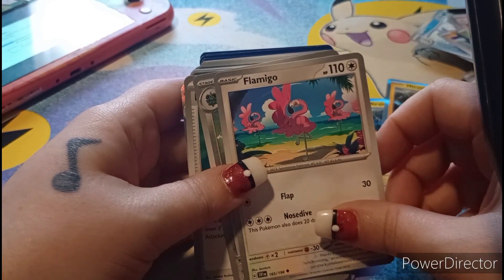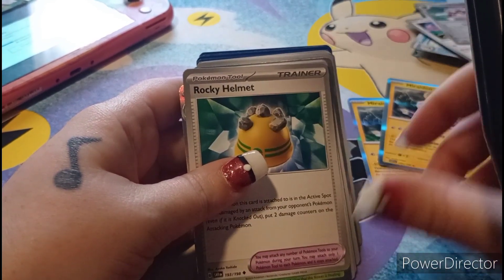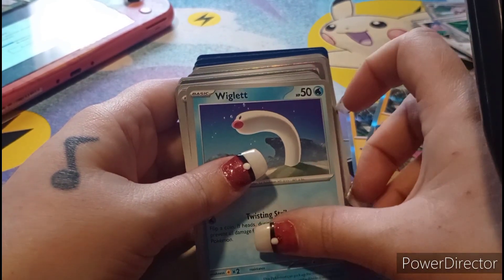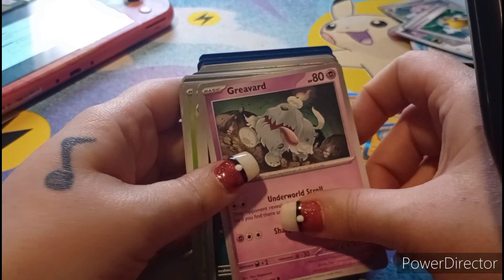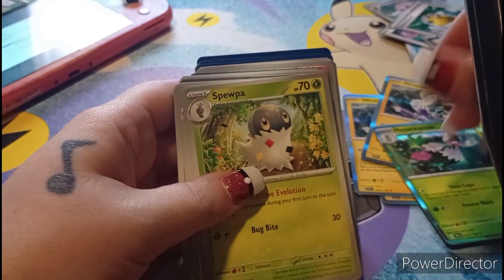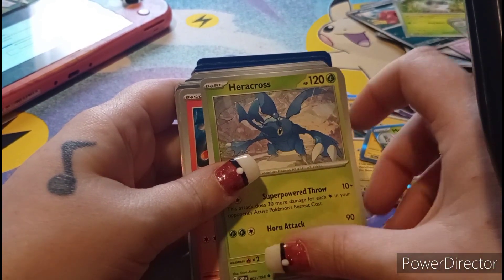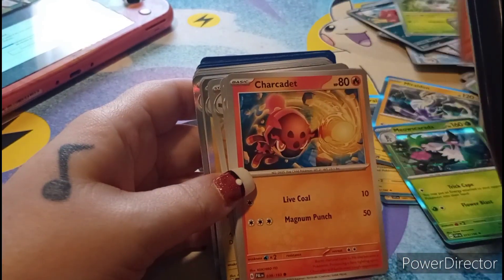Forretress, ooh Rocky Helmet — that's pretty cool. Meowscarada — that's exciting! Wiglett. Graveler, Maschiff. Swampert, Ralts, Kilowattrel, Kilowattrel, Heracross, Litleo. Charcadet.